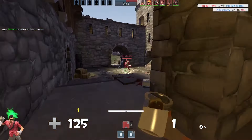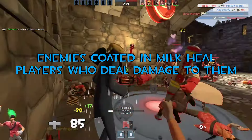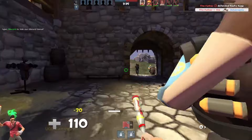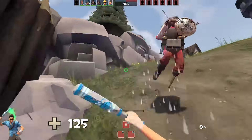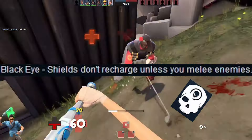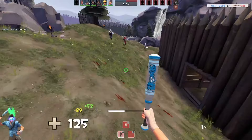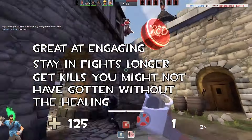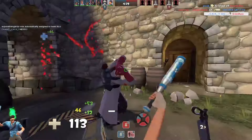The Scout's best secondary in medieval mode: Mad Milk. Once thrown at a single target or a group, any interaction the victim engages in, they'll be at a severe disadvantage. Being able to heal mid-fight is powerful and could easily tip the scales in your team's favor. It's like Halo with a Black Eye skull, since you need to beat the life out of enemies to heal your own. It benefits the entire team, and even in a 1v1 it's a good way to start fights, heal up mid-fight, and get frags when you probably shouldn't survive. This is easily the Scout's best weapon in medieval mode.